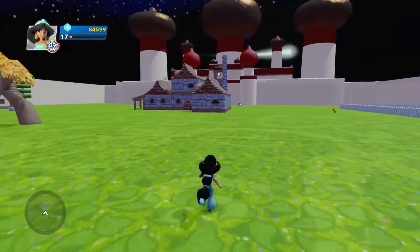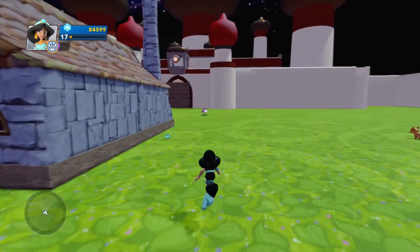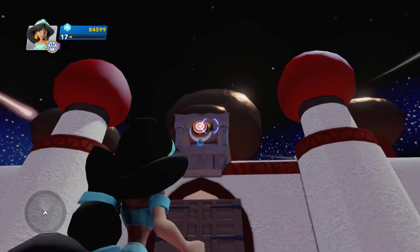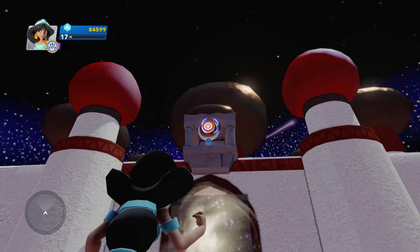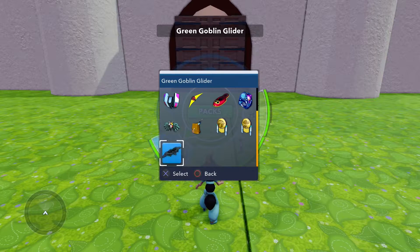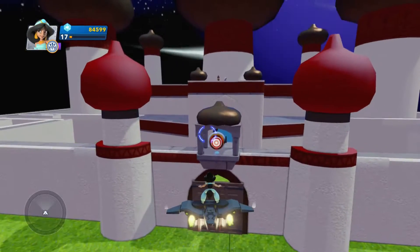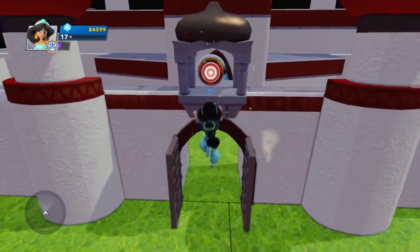Oh there's a bullseye up there, let's go to the bullseye — we've got to hit it! If we do that, it looks like we're going to open up the doors. Hello Mr. Bullseye! I don't know if I can do this — boom shagalaga! Gotcha! Let's open up those doors — there we go!